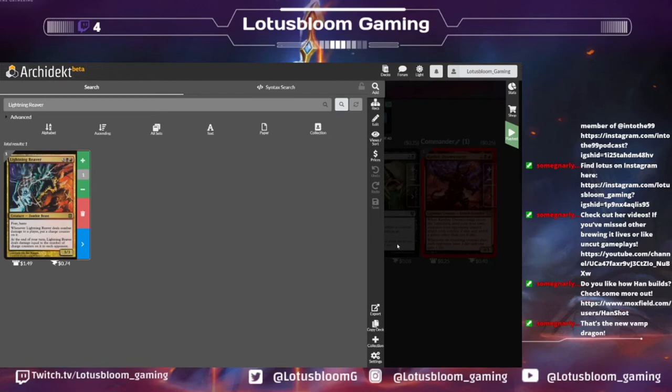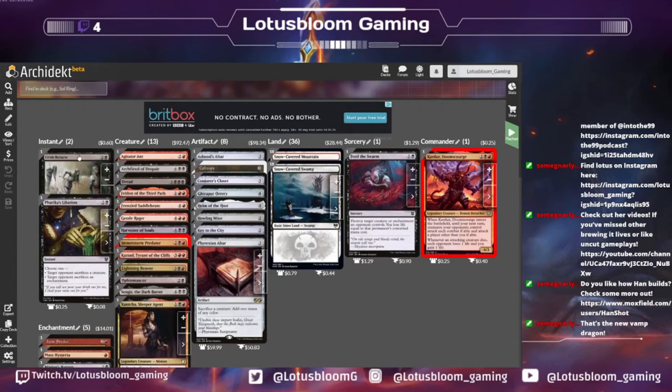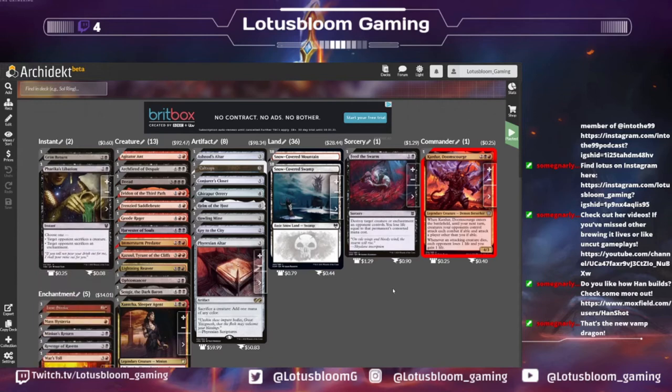There's a bunch of reanimation spells I think are cool. Grim Returns is one I haven't got to play that I think would actually be super viable here — two and a black for an instant. You choose target creature card in a graveyard that was put there from the battlefield this turn, and put that card onto the battlefield under your control. I think it's just amazing, and it's Seb McKinnon artwork so it's phenomenal. It's a card I want to play but I always stick with my staples. I have a binder that's just reanimation. I think this one's so cool because I want to play with everyone else's cards, and this is the perfect card to do that with.